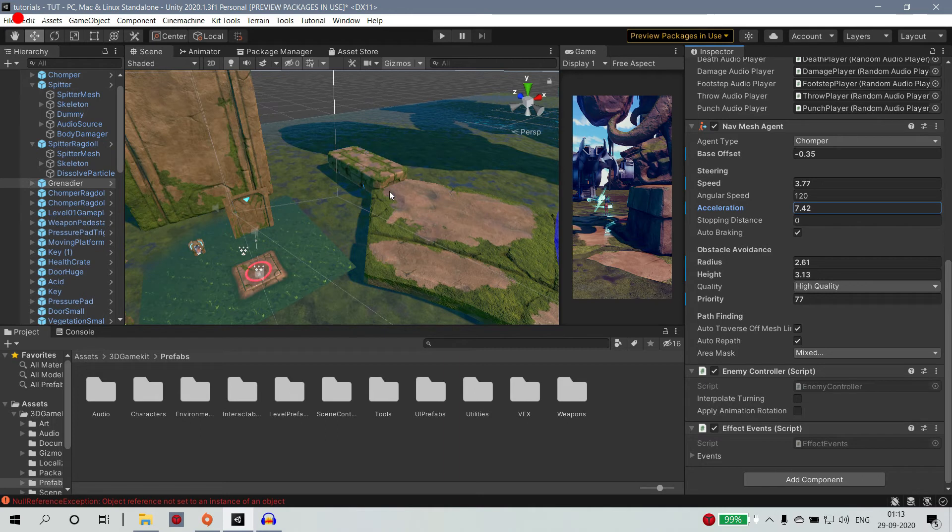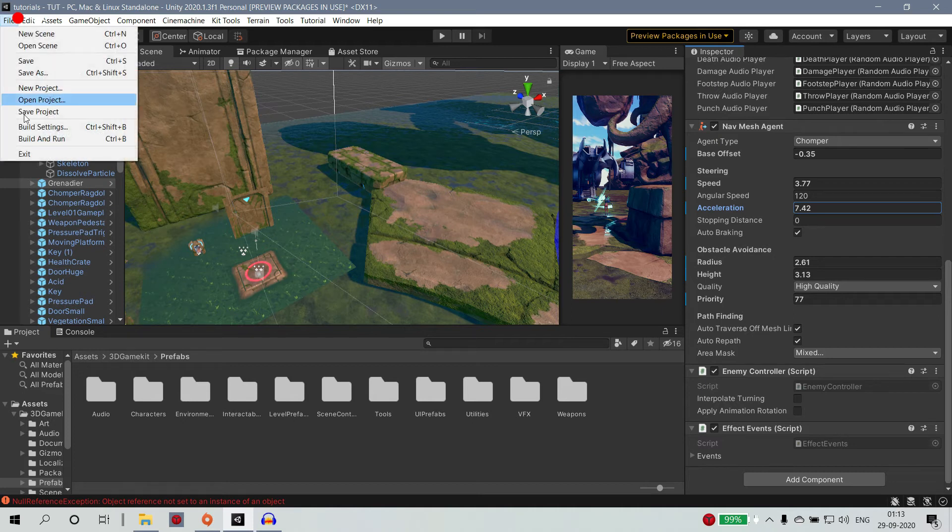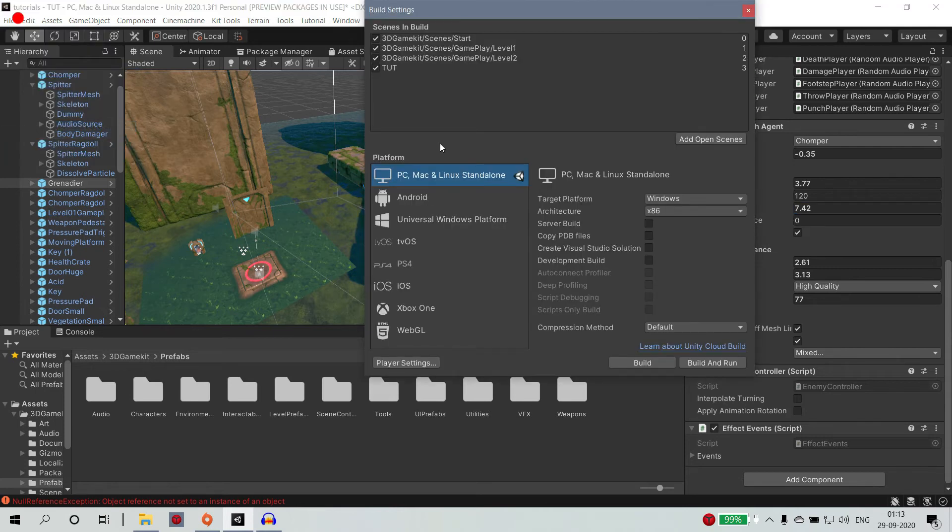Check the video in the description below. If you want to create a full game, you will see the next scene. If you want to save the scene, the start scene has level 1, level 2, and 3D scene. If you want to do this, you will see the start scene.